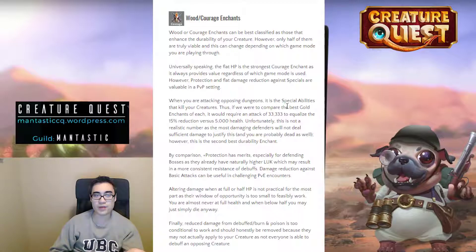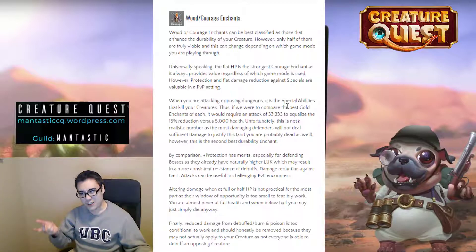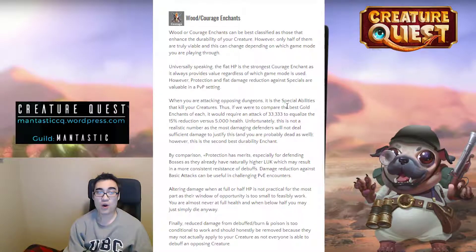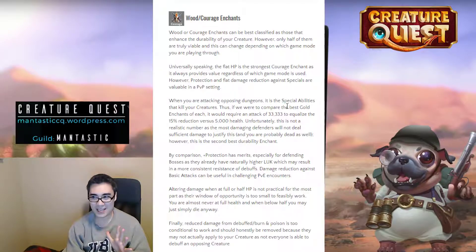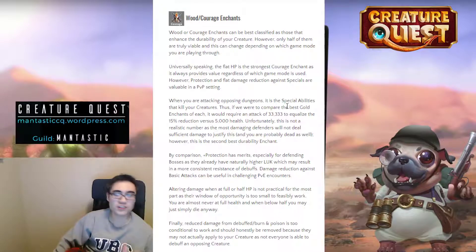You could argue that damage reduction from special abilities is the second most valuable one, because the special ability is what kills your creatures. But if we compare the top-tier gold health enchant versus the top damage reduction from special abilities, we would need a special ability hitting for 33,333 damage to equate 5,000 damage mitigation from 15% in order to equalize the flat health value. And if you're getting hit for 33,000 and reduce it to 28,000, you are still dead. Nothing is really going to hit you for 33,000, so health is just so much more powerful.